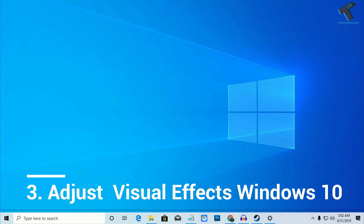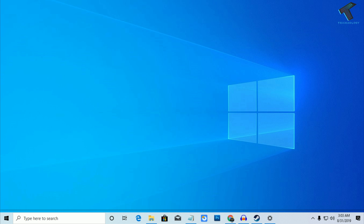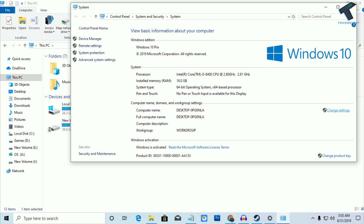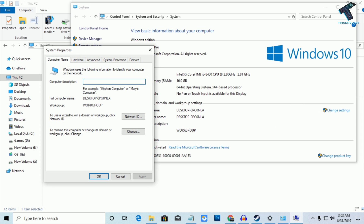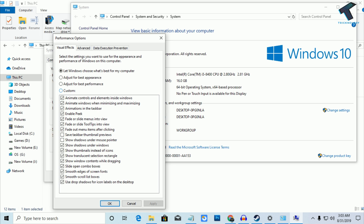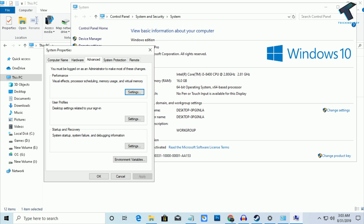Number 3 is adjust Windows 10 visual effects. Normally your PC runs in graphical mode, but you can change it to performance mode. Right-click on This PC, go to Properties, click on Change Settings, then click on the Advanced tab. Under Performance, click the Settings button. You will get a Performance Options window — select Adjust for Best Performance, then click Apply and OK.